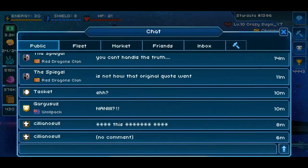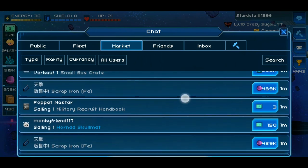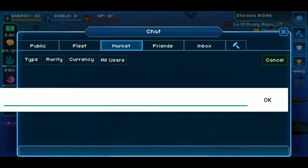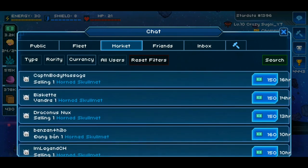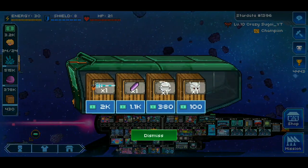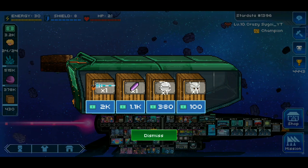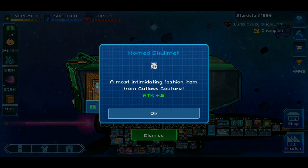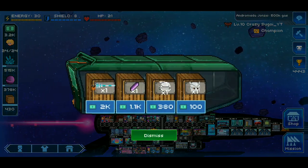Here you can see your marketplace and every item on sale. You can see a Horn Skullmet there for 150 bucks. If I search 'horn,' you'll notice they're selling for an average of 150 starbucks. So if you start off with 100 and purchase that Horn Skullmet in the dropship, then sell it for 150 bucks in the marketplace, with the 20% tax you're going to be netting approximately 20 bucks profit. That's essentially the buy low and sell high tactic of making starbucks.